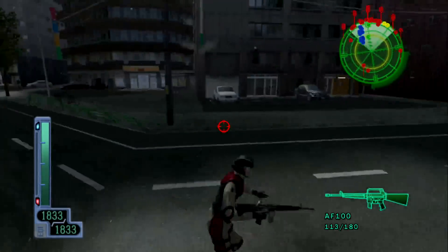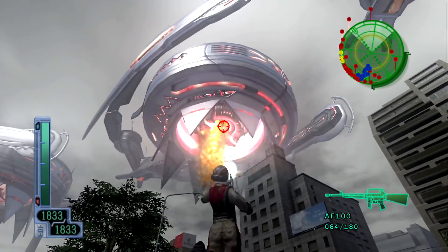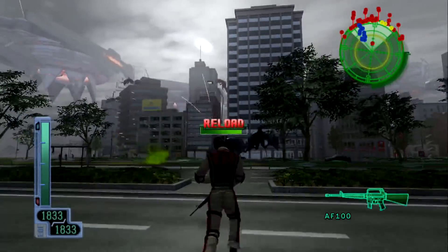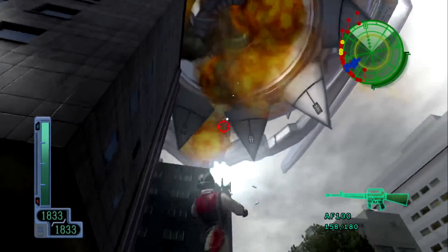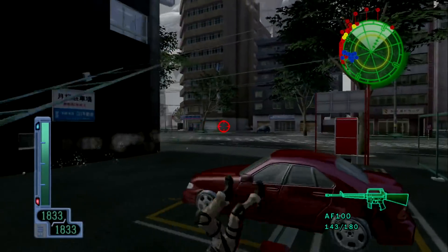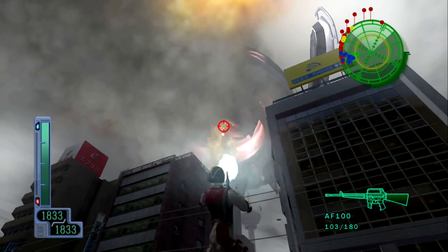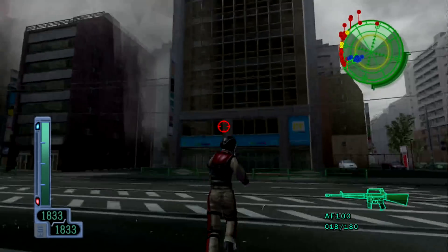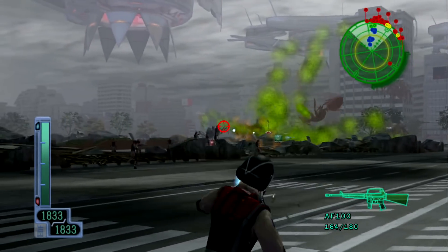Wherever I was at earlier was a very good spot — I just don't know where I was. Let's see how long it takes to kill the ship. I killed one — okay cool, I think I can do this. I just need to get in a good spot and keep my guys alive. Look at the AF-100 do work! Who destroyed these buildings? I think it was my guys — they have rocket launchers.